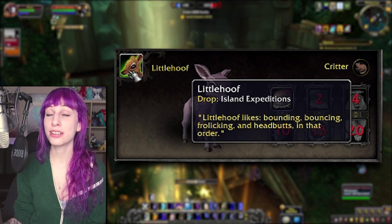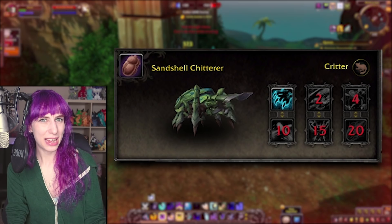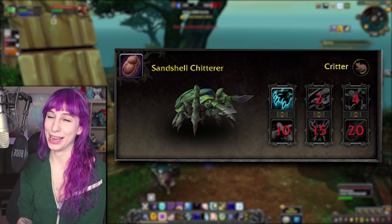Little Hoof is a deer using the new fawn model added in Legion. He's adorable, I like deer, I don't see a problem. His favorite things are bounding, bouncing, frolicking, and headbutts in that order, and his moveset is really nothing new — but he's really cute, so I don't care. The Sandshell Chitterer is another one of these bug dudes, and I don't know who keeps asking for them, but they keep giving them to us. Somebody must want them, and I hope that person is very happy.